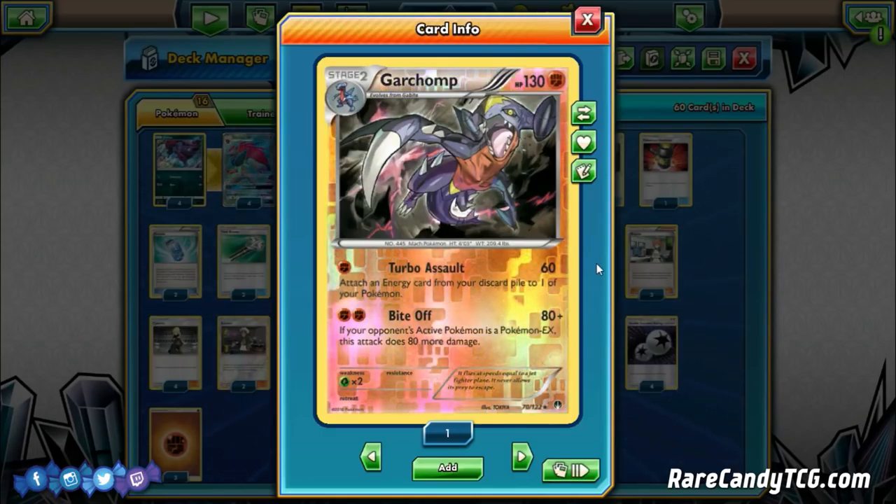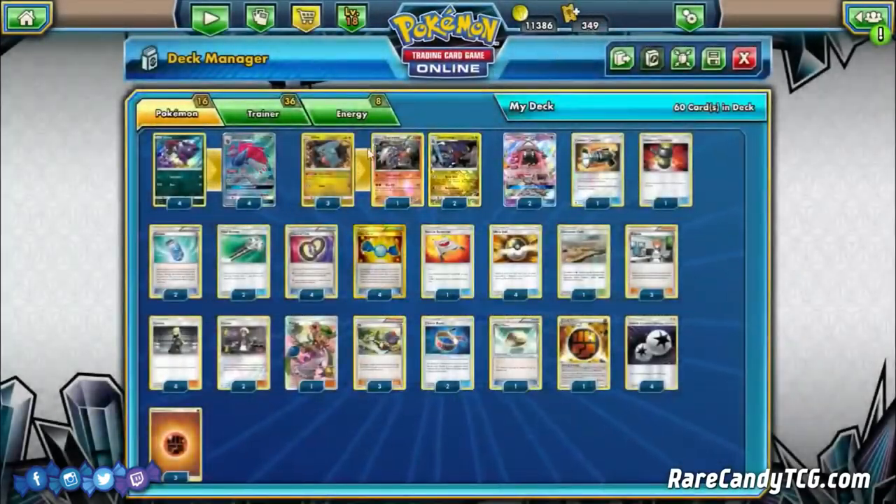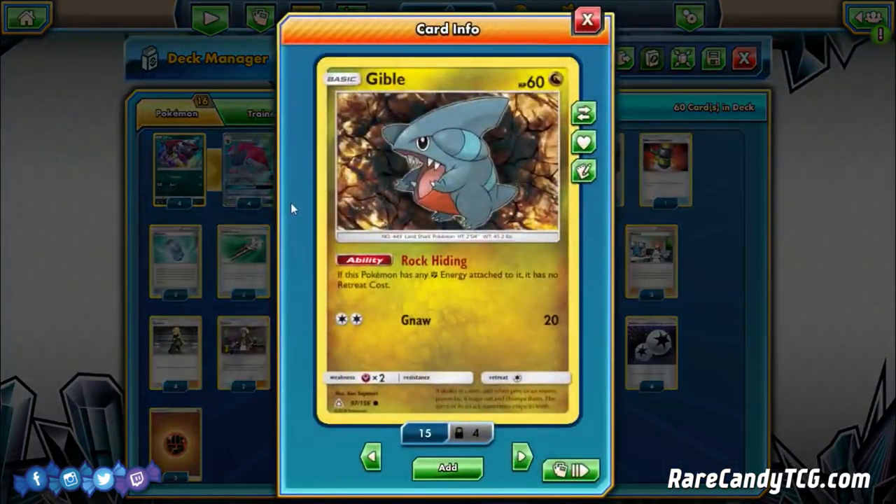We play the Zoroark line and Puzzles of Time, so we have ways to get one-offs like Strong Energy and this Garchomp into play when we need them. We're playing three of the new Gible from Ultra Prism for its ability Rock Hiding — if it has a Fighting Energy attached, it has no Retreat cost. With Garchomp, every energy attachment is precious and the two-energy attack cost can be clunky, so preserving energy is important. That's why we choose this Gible over the others.